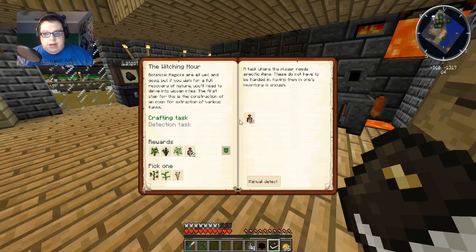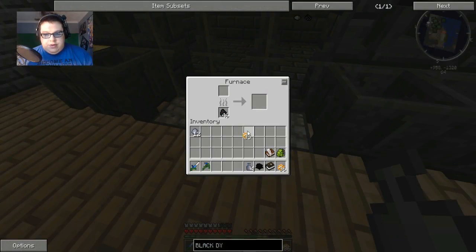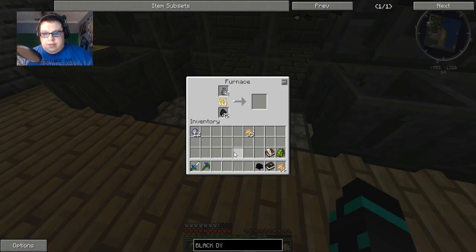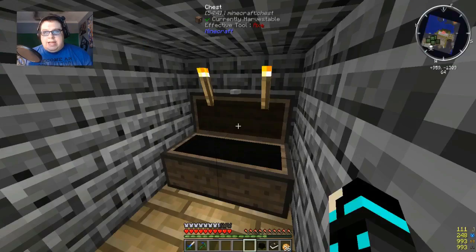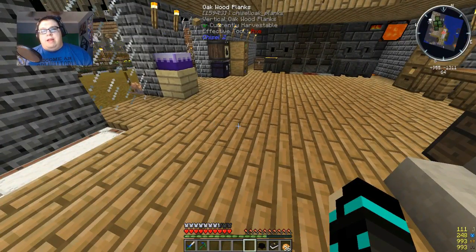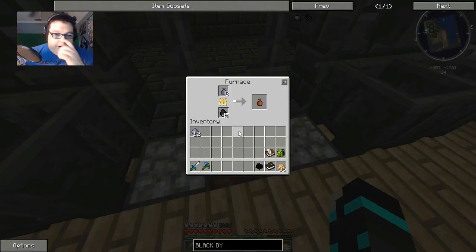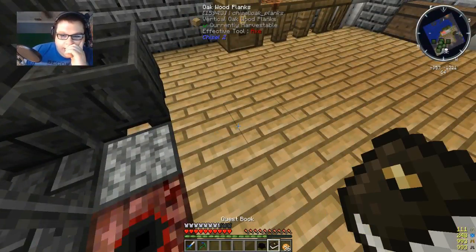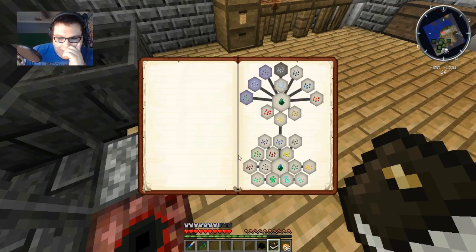Now I need to do a clay jar - those need to be smelted. So we'll just smelt these real quick. The reason I'm doing this, guys, is because I need a Brew of Luck. And there's a potion of something - I can't remember exactly what it is, but I'll show you in a minute. Actually while this is smelting, I think I can show you - I think it was this one.